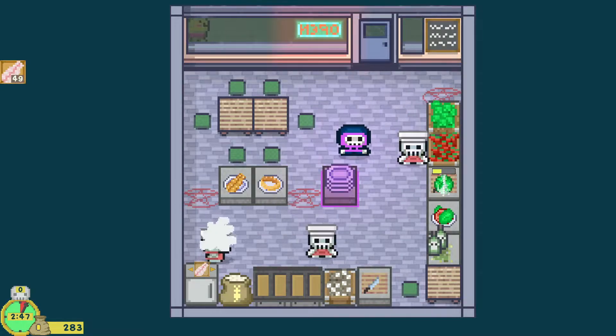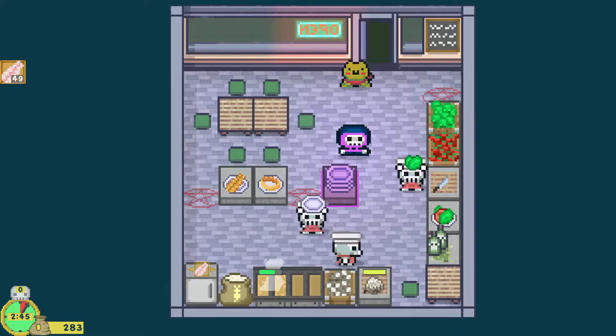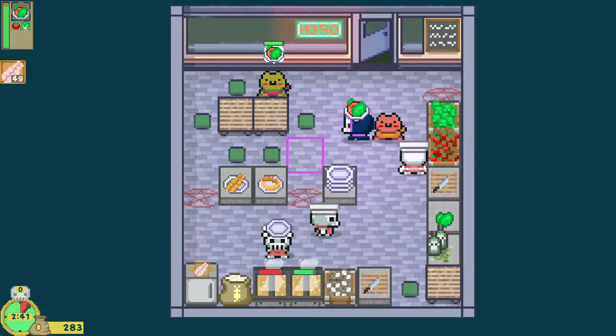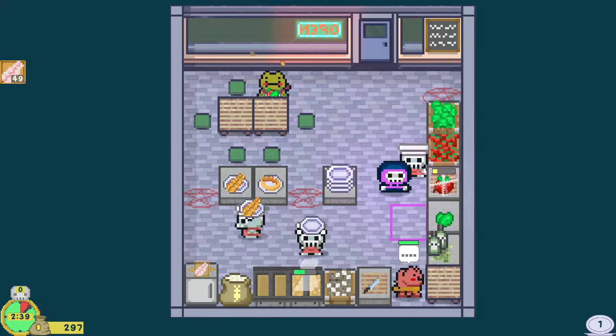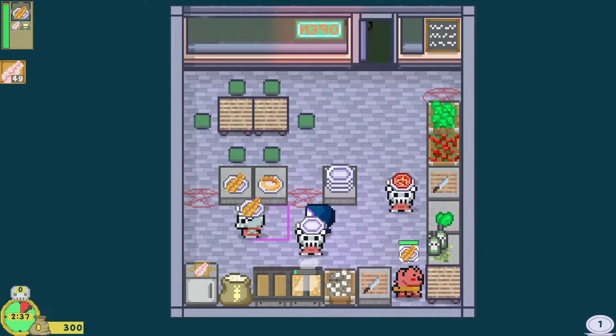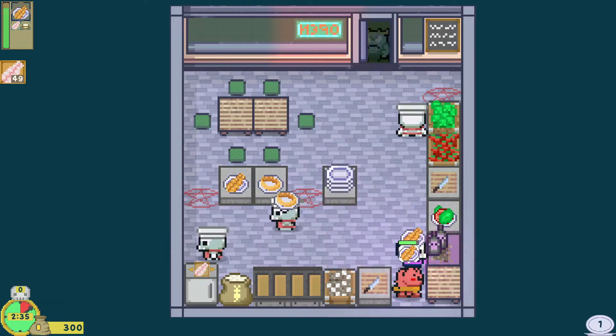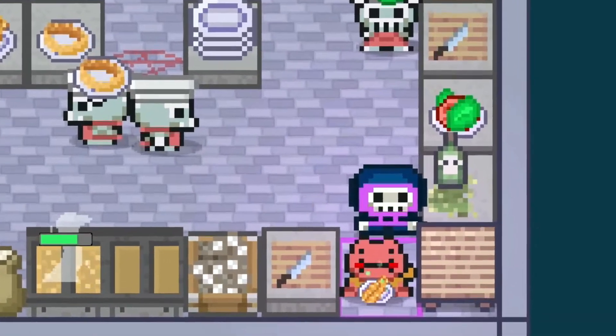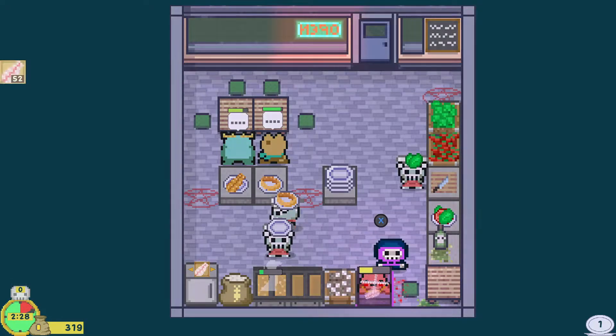Just gotta wait for the customers to get here. I love these little minions — the souls are being put to good use. You want a salad? All right, we got our first guest at the special seat. I like that I loom over them as they sit. Going to take care of that.